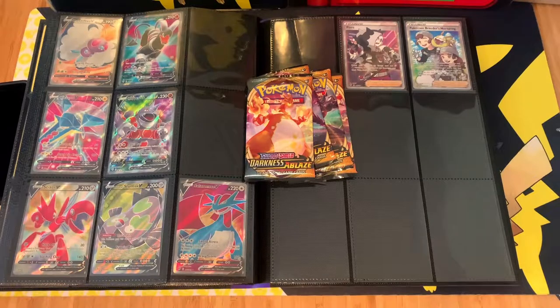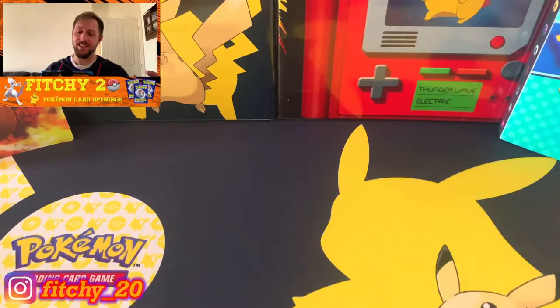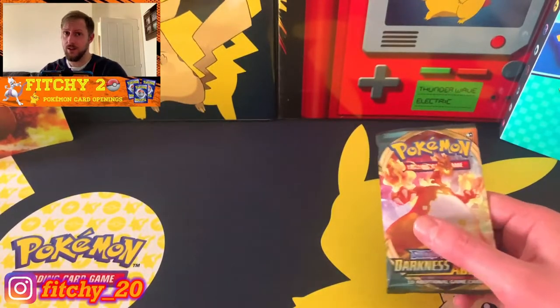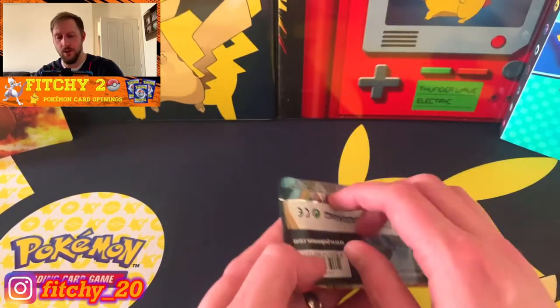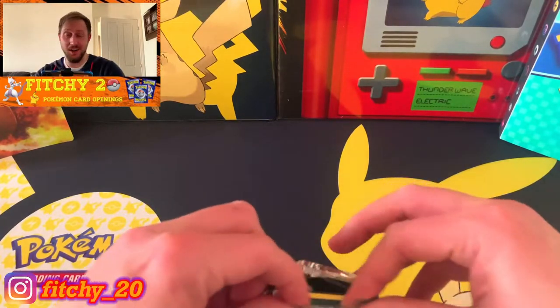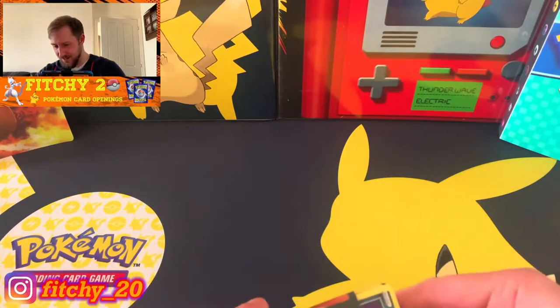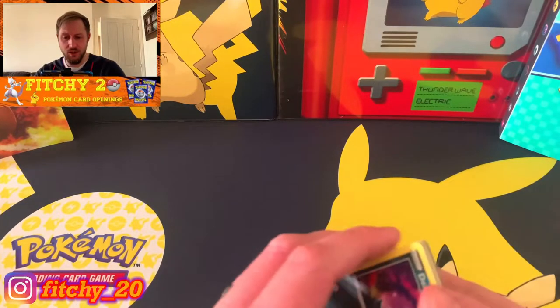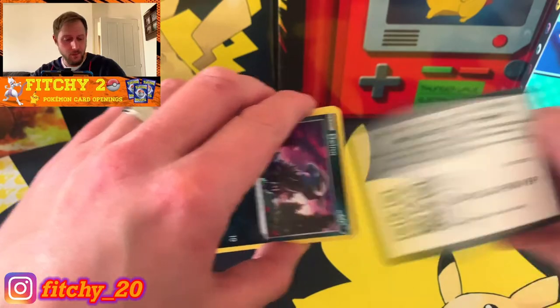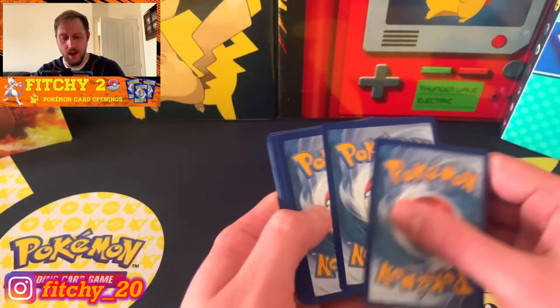Let's get into it, let's open up some packs and see if we can tick any cards off the list today. Let's start with the Charizard pack - I don't need the Charizard but I'd love a Charizard any day of the week. Mewtwo and Charizard are the cards for me, although there's no Mewtwo in this set. Code card for you guys there.